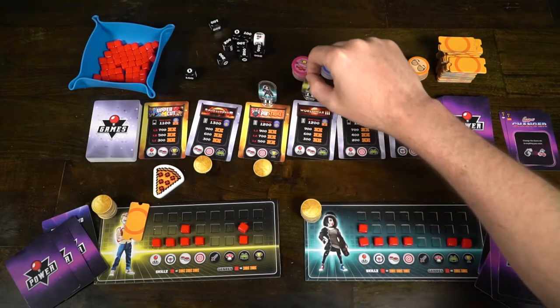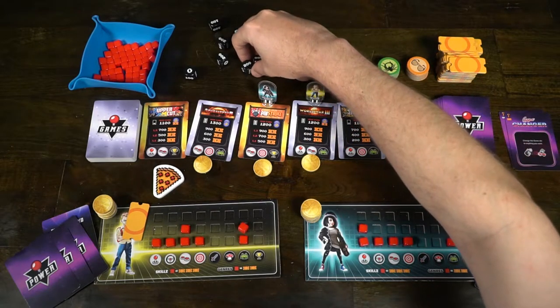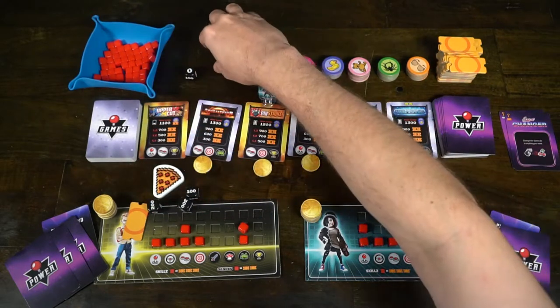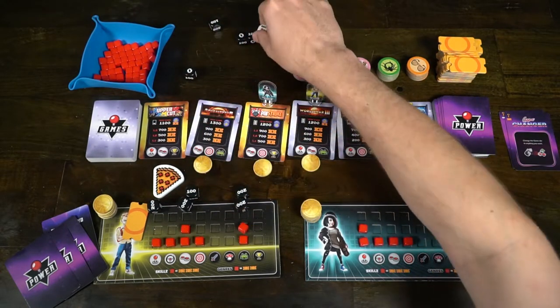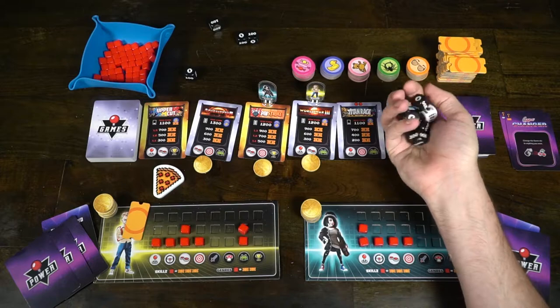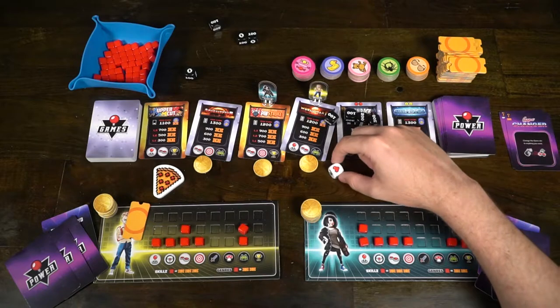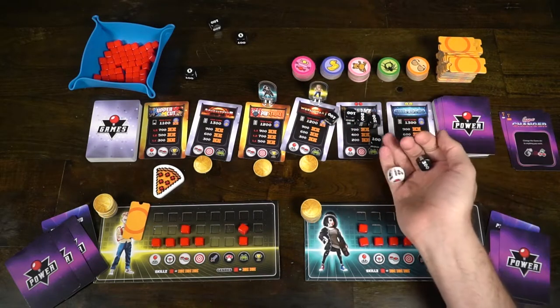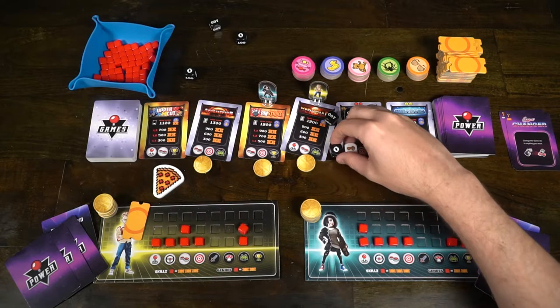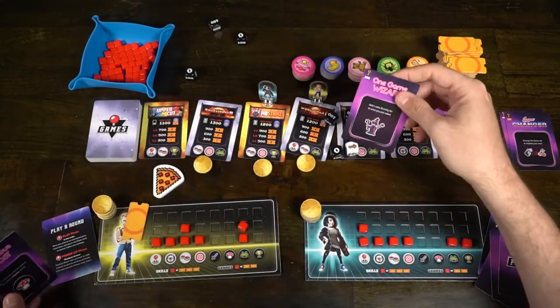It plays up to six players and functions the same regardless of player count. Joystick Heroes is a luck mitigation game — it's all about choosing a location based on your skills and genres on your player board, then rolling dice and scoring the points you receive. You can roll all zeros or all high numbers; there's a huge amount of luck involved. However, the mitigation comes from the types of skills and genres you choose at the start and as you progress, selecting new ones or utilizing tokens for prizes.